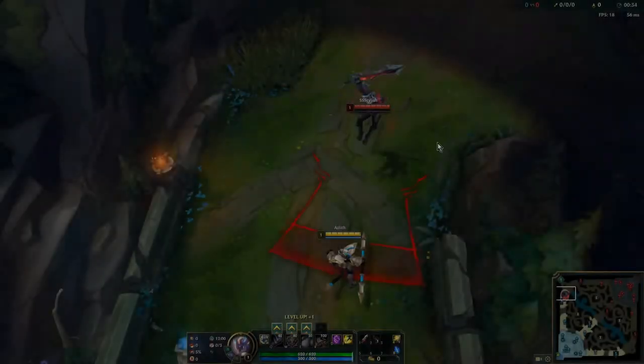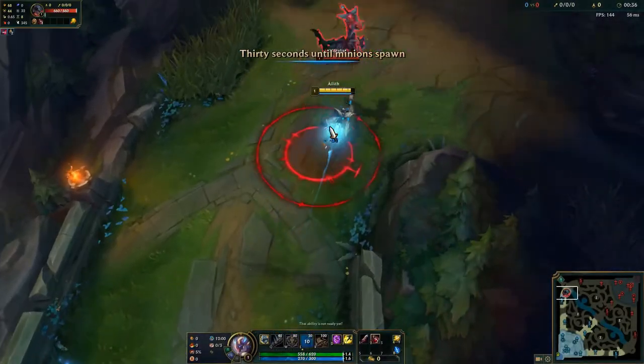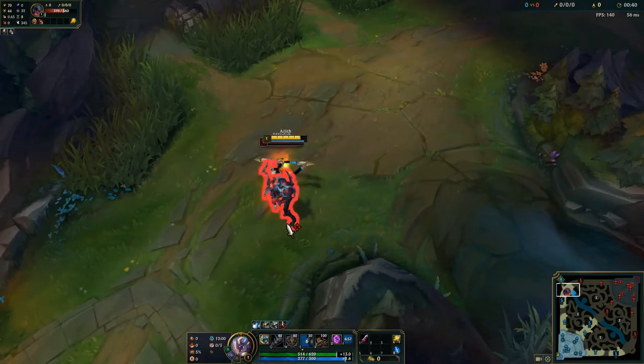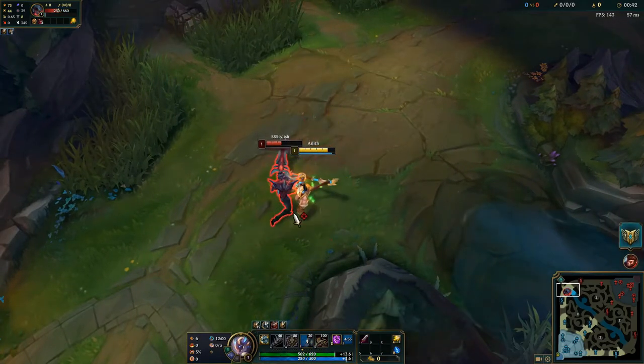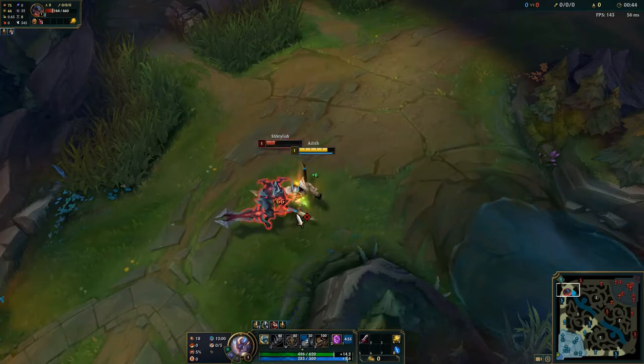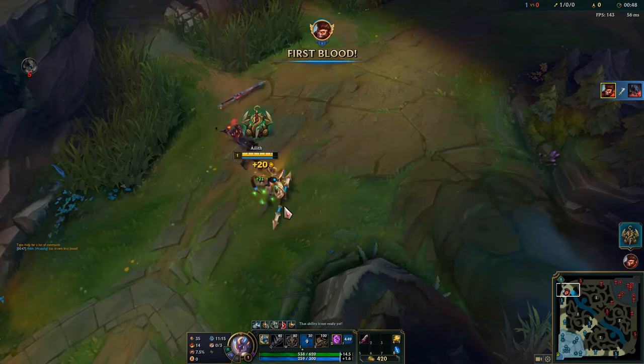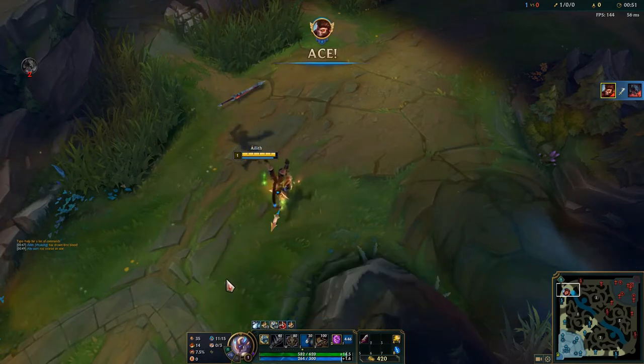This is a general use rune for champions who aren't reliant on tier 2 boots to survive lane. Giving a free 420 gold worth of movement speed, this is a very powerful rune, but it's not good on everyone. Champions that plan on roaming early should steer clear of this rune, as you remove your ability to roam efficiently without Swiftness, Lucidity, or Mobility boots.